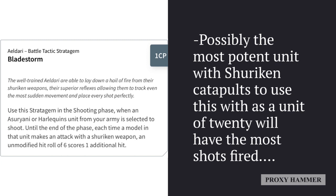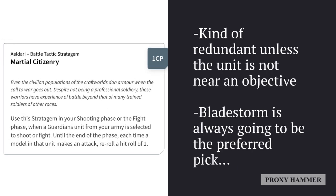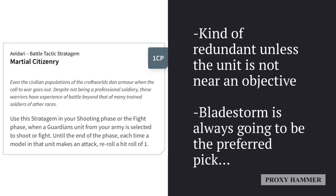20 Guardians for 180 points is going to be putting out 10 more shots than Dire Avengers will be even with Hail of Doom. I haven't done the exact math — Dire Avengers may be a little bit better because they have an extra AP value — but Guardians have 10 more shots, which means they'll also proc Bladestorm more as well. At least 1.5 more procs, and that's not even counting with Guide.